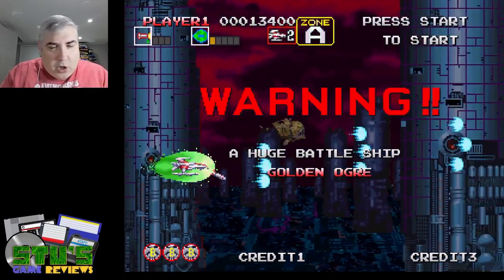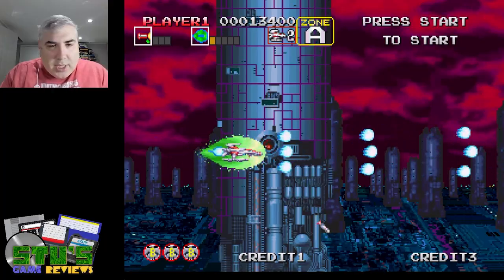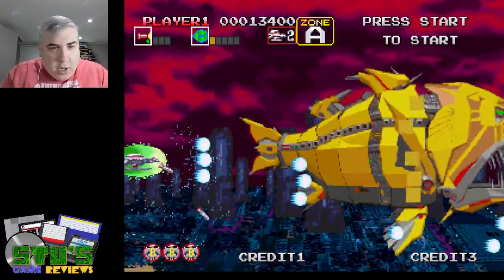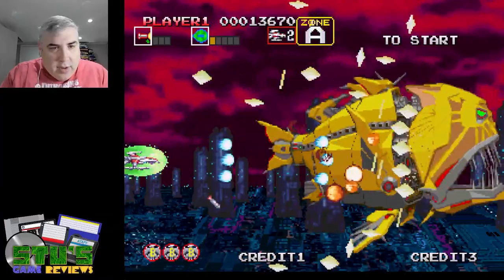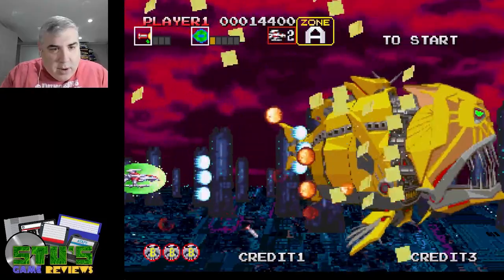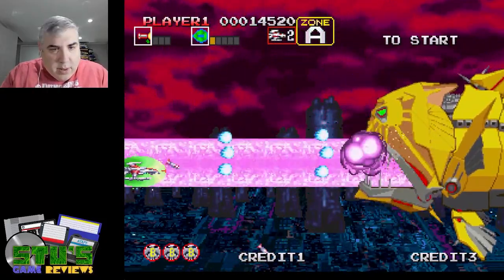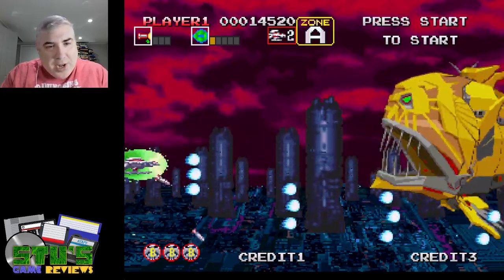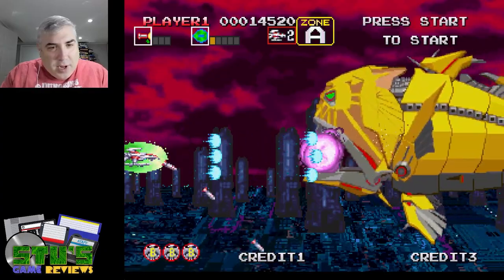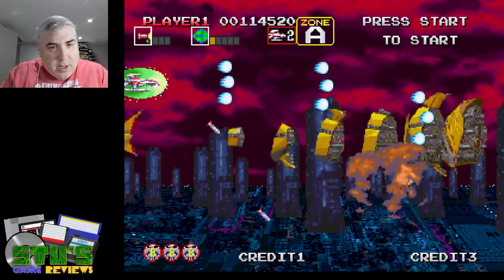I guess this is the boss — a huge battleship. 'Golden Ogre is approaching.' Oh my God, they weren't kidding when they said it was approaching. It's as if I played this before and have some clue what I'm doing, but I don't think it's even hurting him right now — it's just like shedding his skin. Now it's hurting him, going in his mouth. He's about to shoot something at me, I'm sure. You've got to know the timing to do this properly. Oh, I blew him up! Alright, cool.